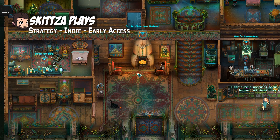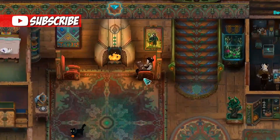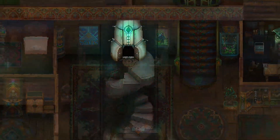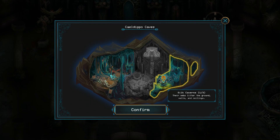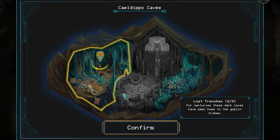Hey guys, welcome back to Children of Morta. Just like we said at the end of last episode, we're going to take John, who's chilling right here reading a book, into the new area we unlocked, because we haven't quite played through a dungeon with John. We did the tutorial with him, but that's not really enough to do things like level him up. So we're going to Lost Trenches.